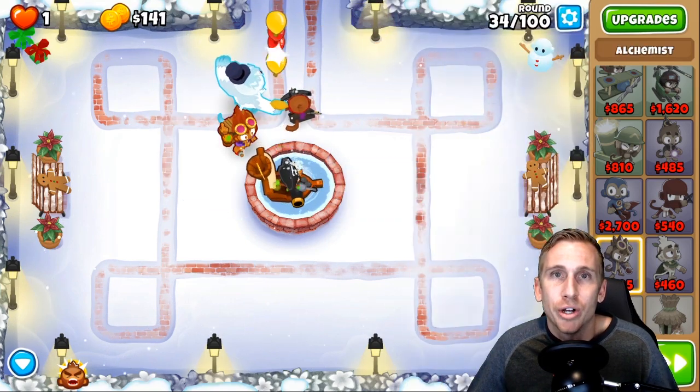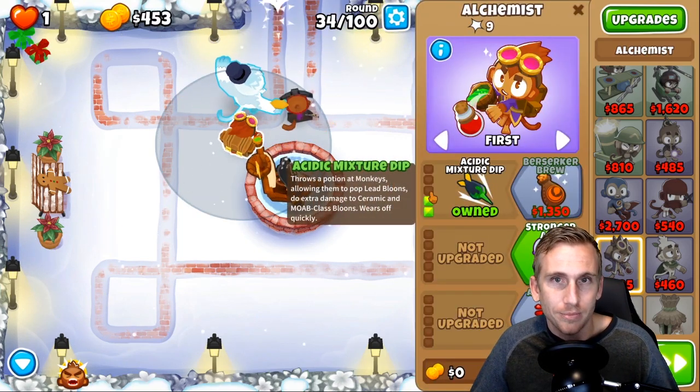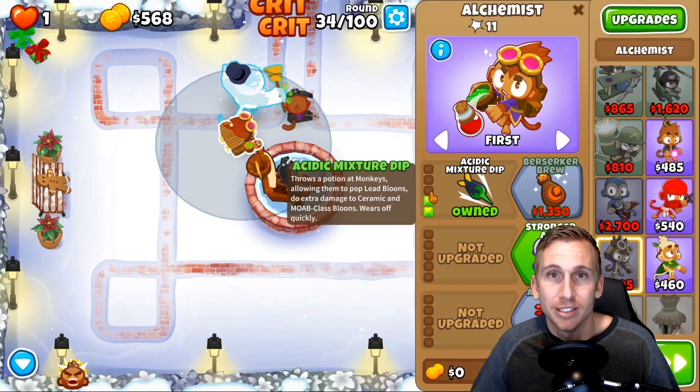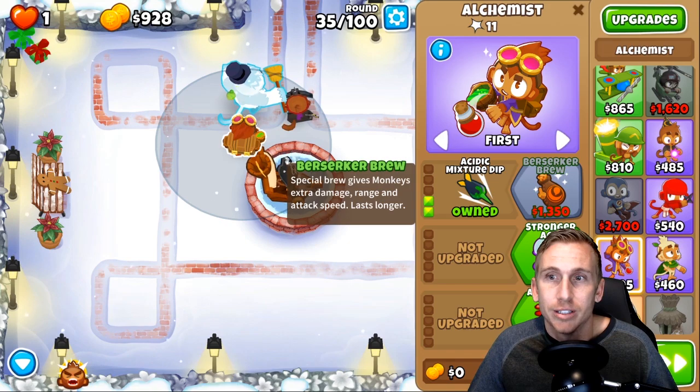We can alchemize these guys for now. Put him right here. We'll get this guy all the way up to 2-7-0-0, and with that plus Pat and his ability I think we'll be just fine. Pat is super strong — we all know that — but I think he finally has a competitor as the strongest hero, because this new one, Adora, is amazing. You guys gotta check her out.